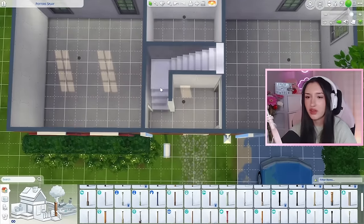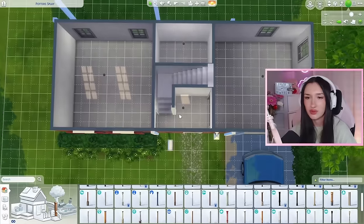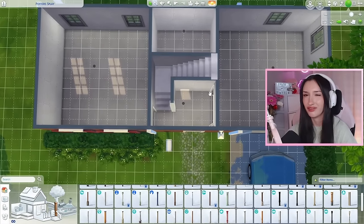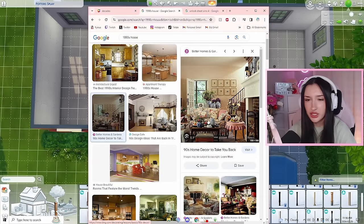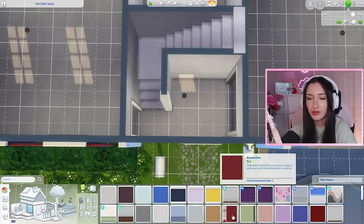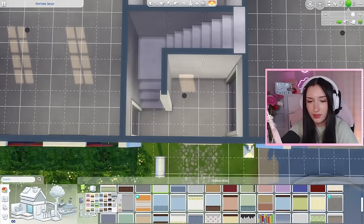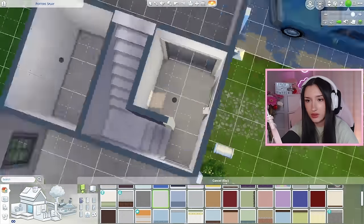I'm going to spin for the entryway, but I think I'm going to combine it with the upstairs hallway just because this room is so small that it would be unfair. The 1990s. I think I'm going to take this picture as our inspiration. I'm seeing lots of orangey browns and stucco. I'm also seeing a lot of florals, kind of grandma core-esque things. I want to start with a white stucco. We don't have anything like popcorn wallpaper, so we're just going to do this white wallpaper.